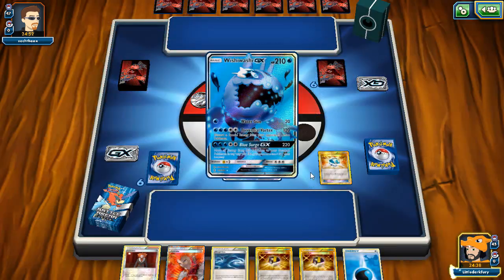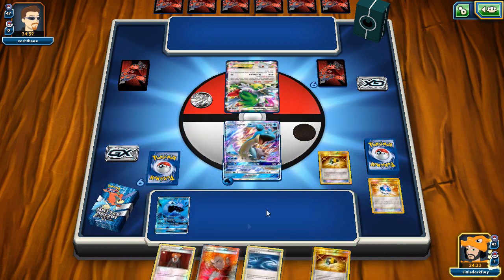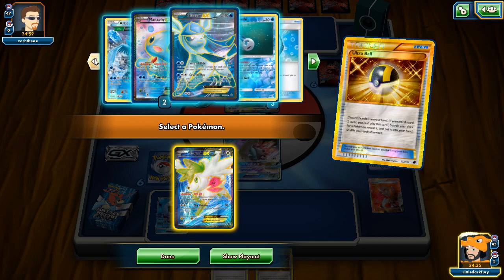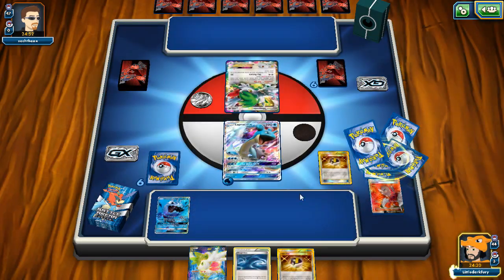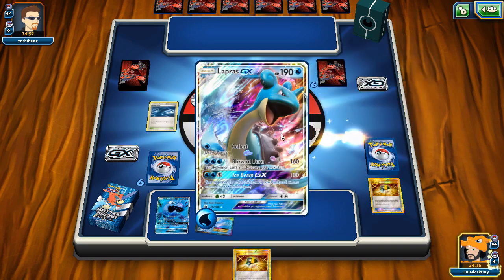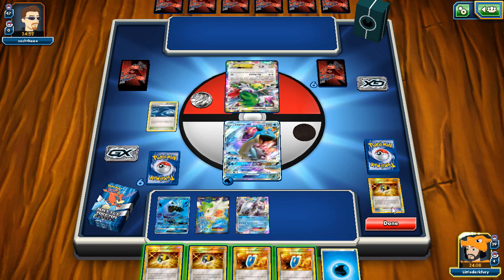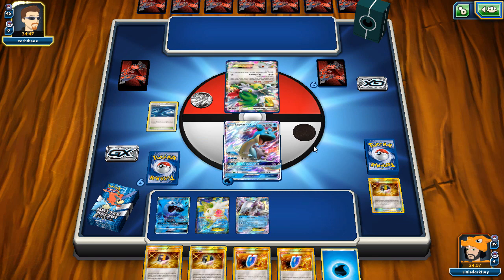Dive Ball - we'll grab Wishiwashi GX. Palkia's in the deck, and it looks like Wishiwashi might be prized so we'll grab Wishiwashi GX directly. We'll put down Rough Seas. Both Manaphies are in the deck, but one Lapras is prized - if we lose this Lapras without finding the other quickly that could be bad. I think we'll wait a turn and hold on to the Ultra Ball.